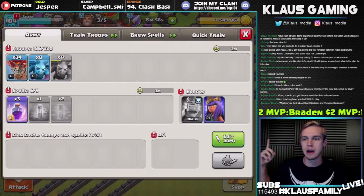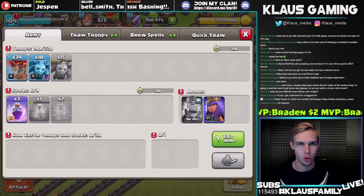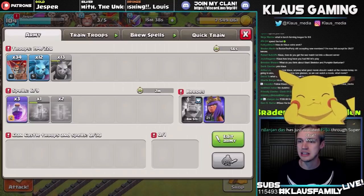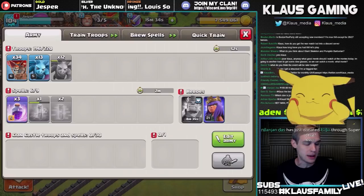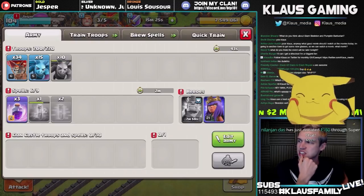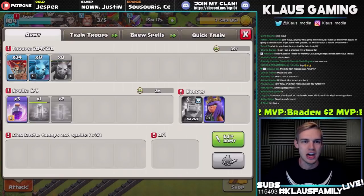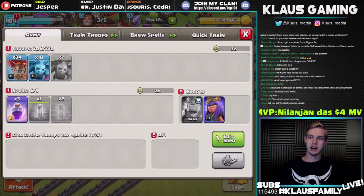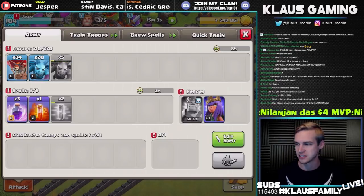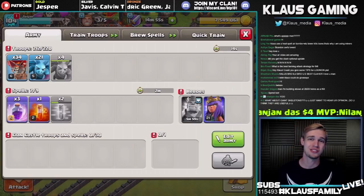Is BTP still accepting new members? Yes — to join my clan, the link is at the top of the screen surrounded by the blue dots for the Discord. It's discord.me/btp101 — the link is also down below in the video description. Neil just donated — 150 Indian rupees — donation hype! He's asking if he gets MVP, and yes, you absolutely do. That's about $4 total with his consecutive donations. Every single dollar adds up to helping out with the channel — we're trying to get more equipment and improve the channel as time goes on.